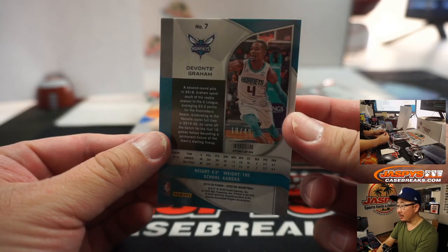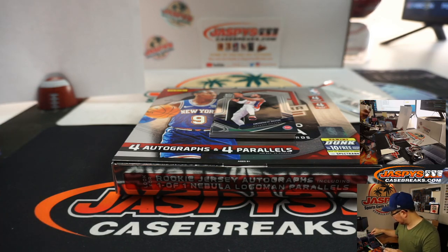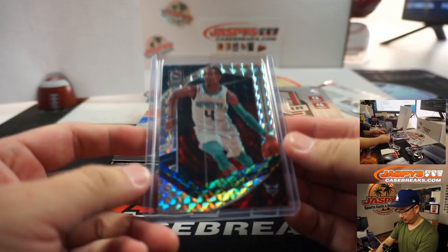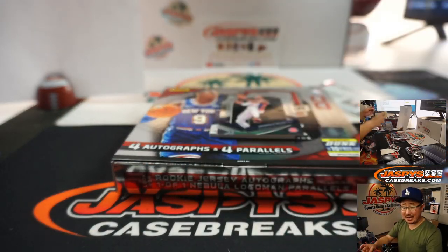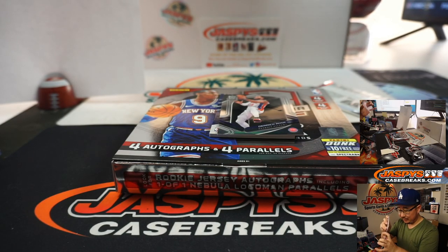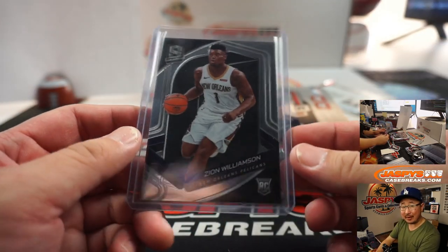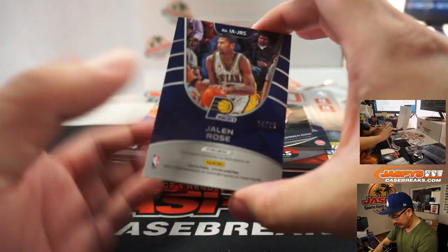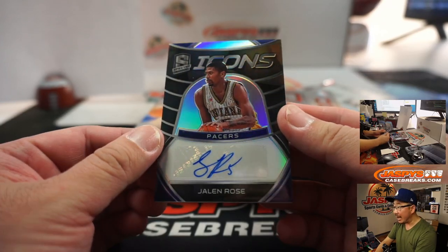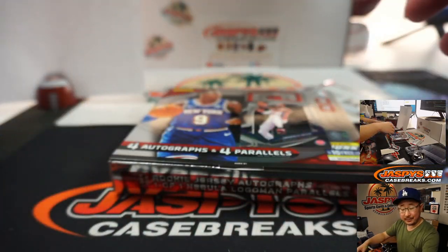We got a Devontae Graham — that's a cool-looking card, 10 out of 49, that'll be for Eric. And we've got a Zion Williamson base. So that's a second one for the non-numbered group, which will be randomized as one lot. Behind Derrick Rose is Jalen Rose, 10 out of 99 — Icons Autograph for number zero, Eric.